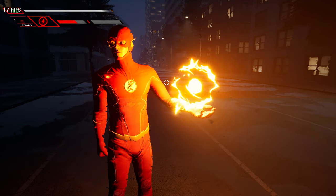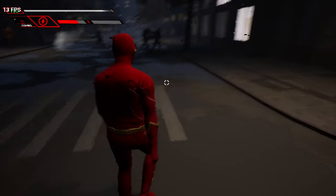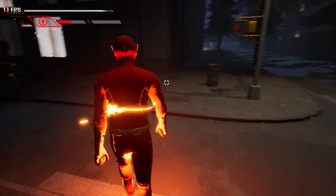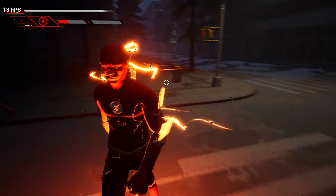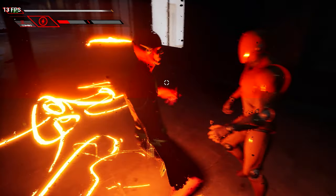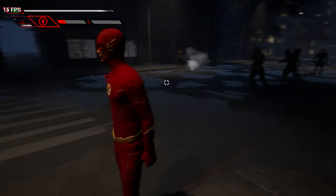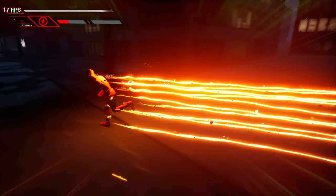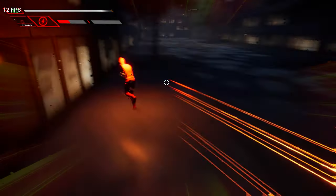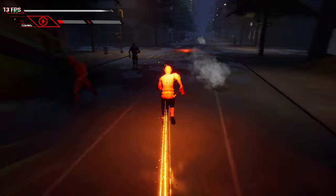So watch this - we're able to go into Flash Time. You can see the enemies moving up here. Here we go, we're going into Flash Time. Look at that - in Flash Time you've got all the lightning going crazy and these guys are moving extra slow. Getting out of Flash Time - what happens if I sprint in Flash Time? Oh my god, I went so fast! That is kind of crazy, I went hella far away.